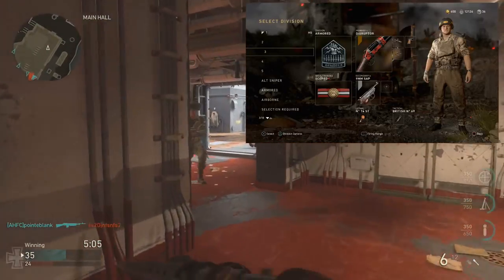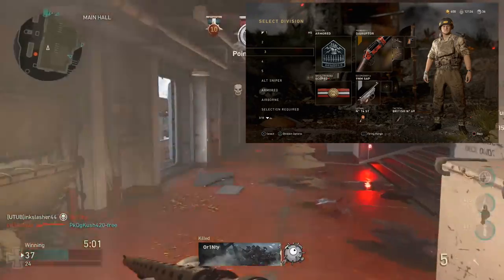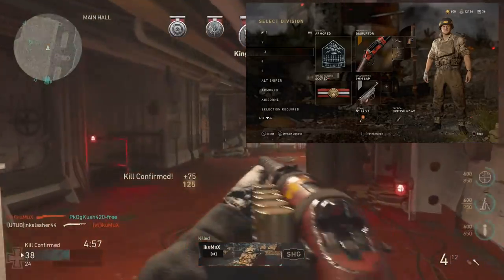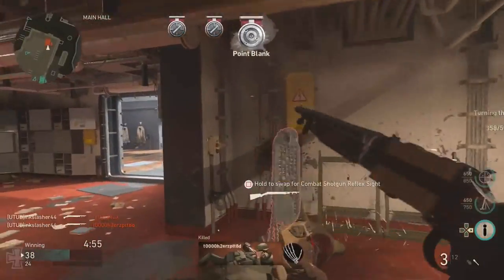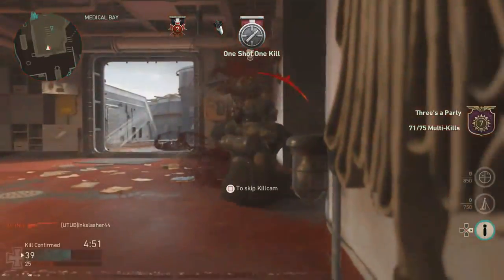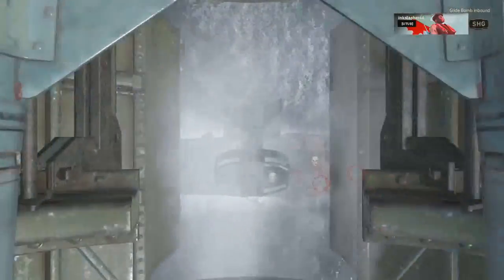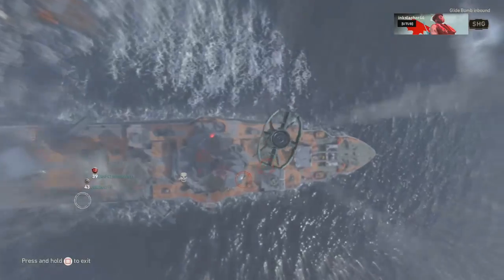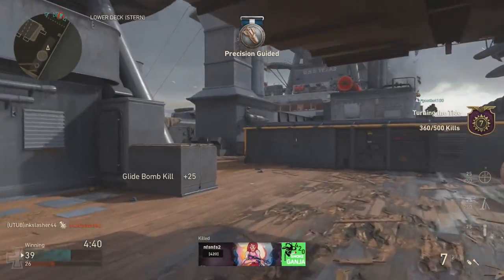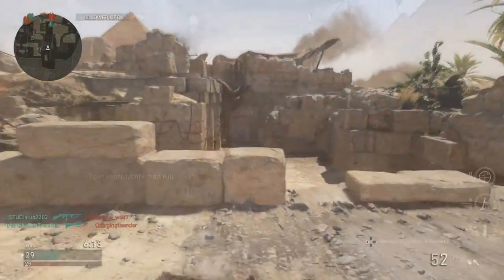The only problem with this class is it takes a second to get used to. Because you move so fast with the Scoped perk while aiming down sights, it takes a while to get used to aiming with it. That is why I'm using the Armored Division — it reduces my flinch, so if someone manages to hit me with a shot, I'm still easily able to aim at the enemy. On top of that, it protects me from flash, stuns, grenades, and any shell shock from explosives, as well as bouncing betties. The Resistance Division is also viable with this weapon, especially with the minimap indicator — I just personally prefer the Armored Division.